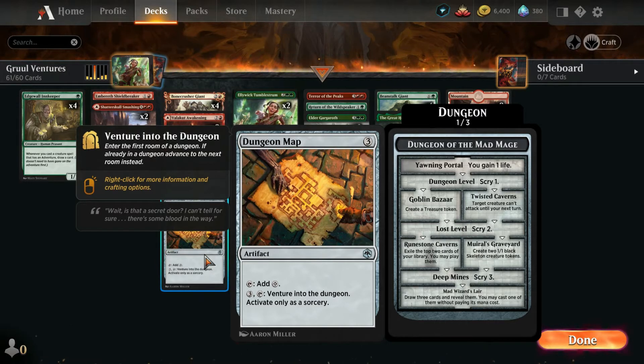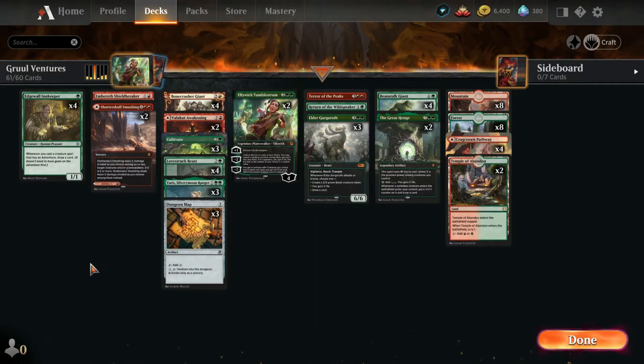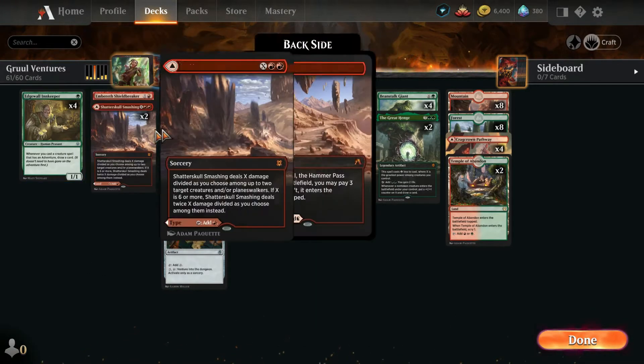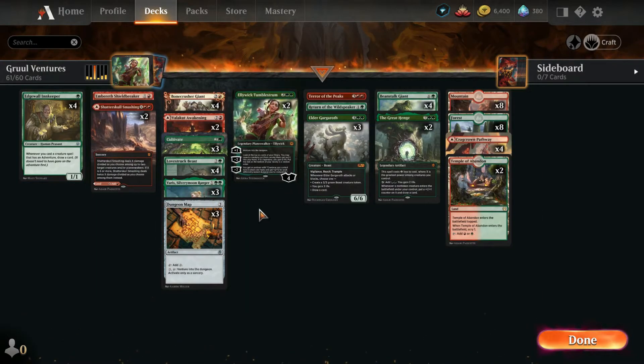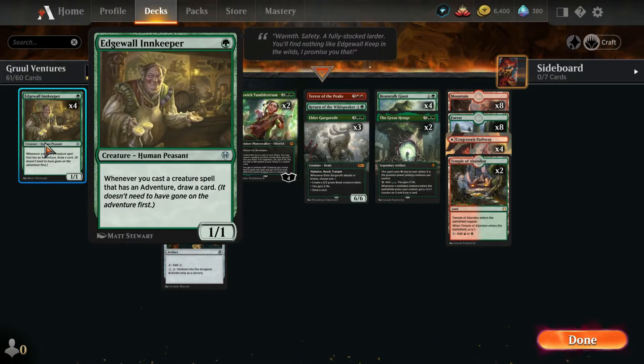And so does Dungeon Map — three mana, tap it, venture into the dungeon, activate only as a sorcery. Other than that, it's kind of just a standard Gruul adventure-y build. You don't actually even need to make it adventure-y — you could probably alternate Edgewall Innkeeper for literally anything else, any other one-drop.